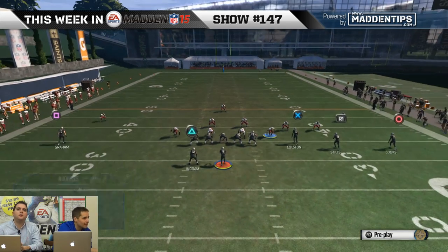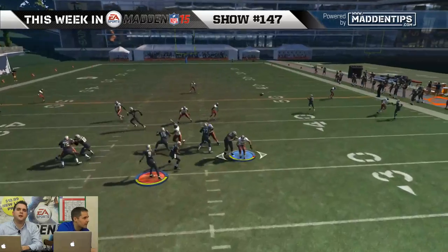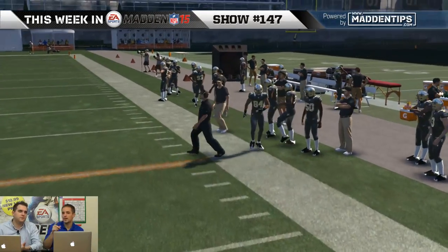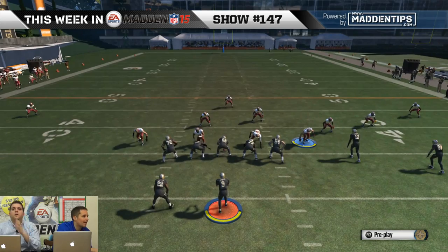So: triangle, triangle, X, X, circle. He's R1 — Stills. So let me just run it. See, that route confused me because you would think it'd be that outside guy, but it's not. The whole reason it works. So triangle, X, R1, X — now we're spotlighting Kenny Stills.